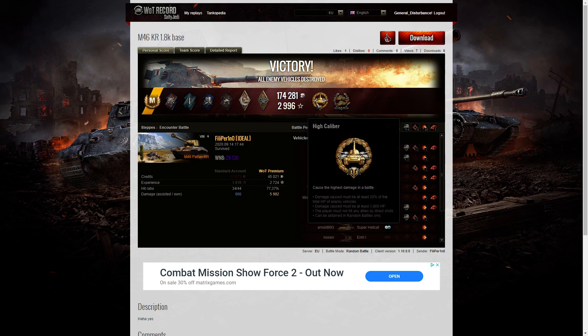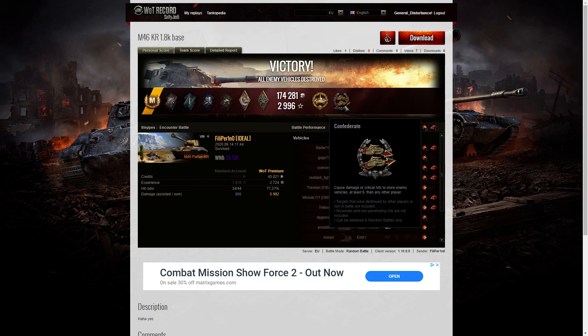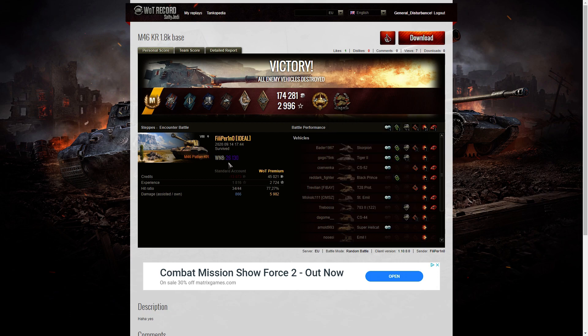He also got a Bruiser medal for getting at least five critical hits — in this one he got six. He got a High Caliber for dealing the most damage in the game and a Confederate medal for hitting more of the enemy than anyone else on his team. Win8: 26,130. I've never seen a more active M46 Pattern KR. Filiperino handled it like an expert, roaming around the battlefield taking out the enemy with great confidence.